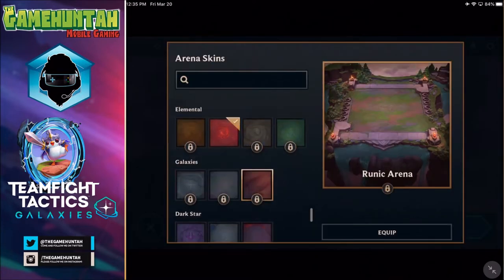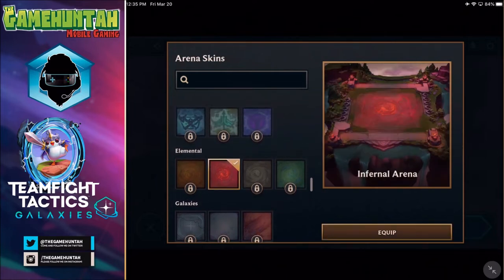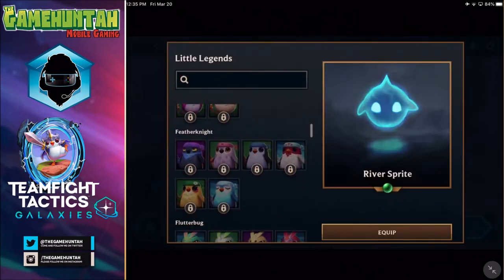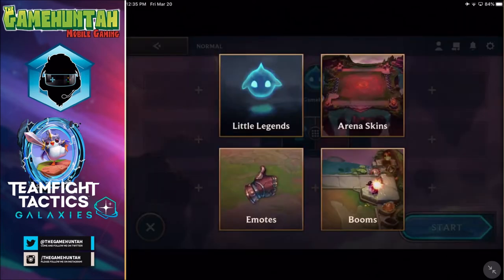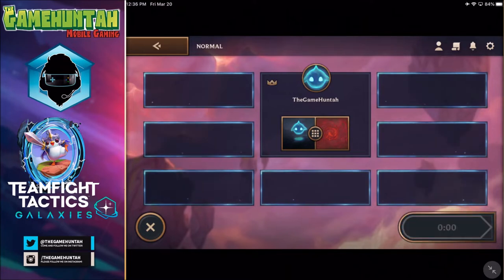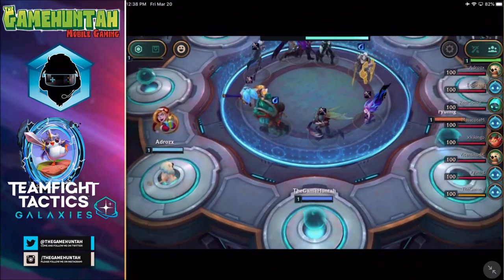Looking at arenas — I got this one already unlocked. Do I have any mini champs? No. Emotes, booms — I don't have any other booms. So this is as far as I can go with customization. You can unlock those as long as you keep playing ranking matches, so you can start getting some really cool rewards. Match found — here we go, the game is loaded.